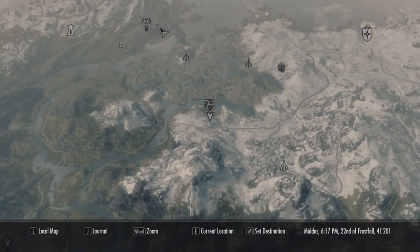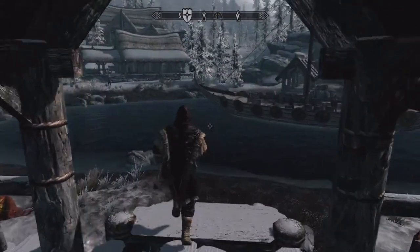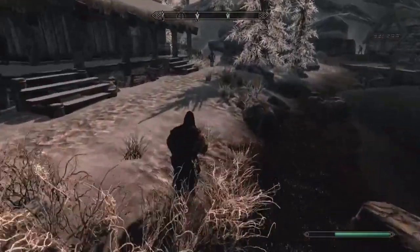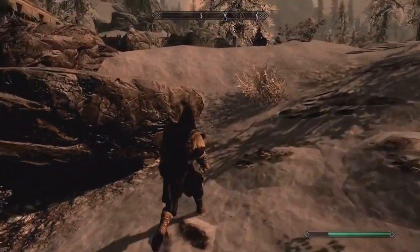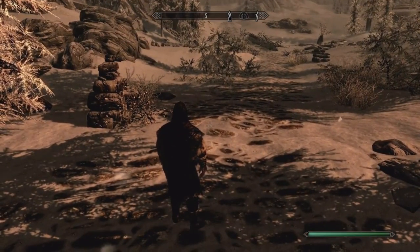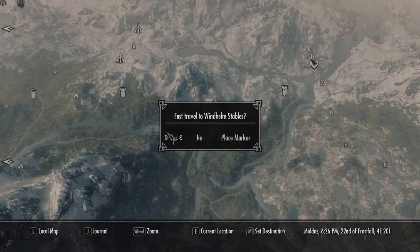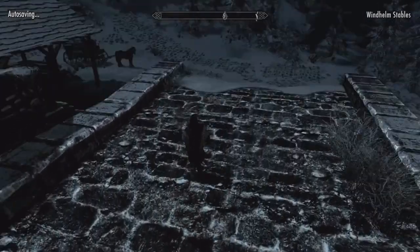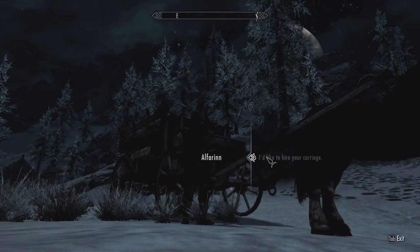The first piece is in Morthal. I'm already in Dawnstar so let's see if there's a carriage — we'll go to Whiterun and take a carriage from there. We take the carriage to Morthal.